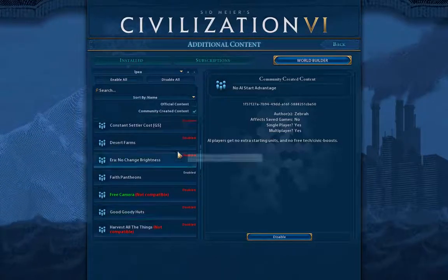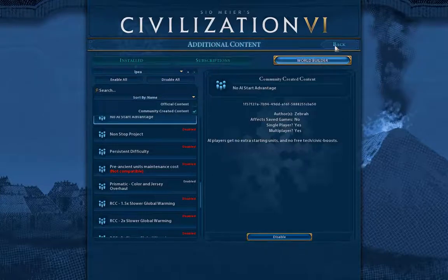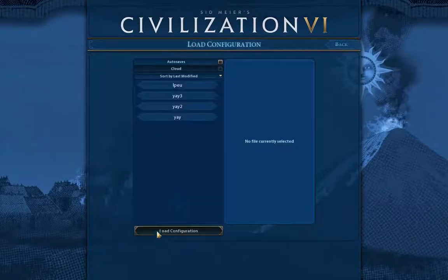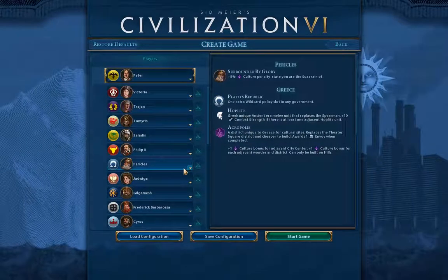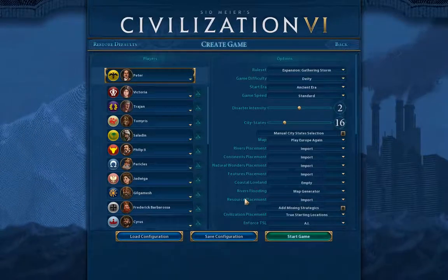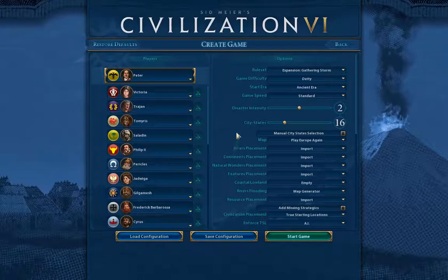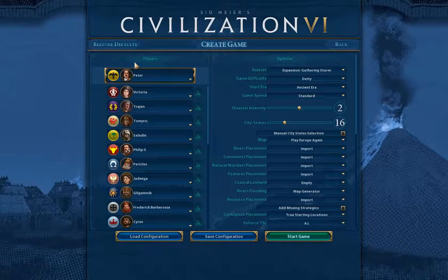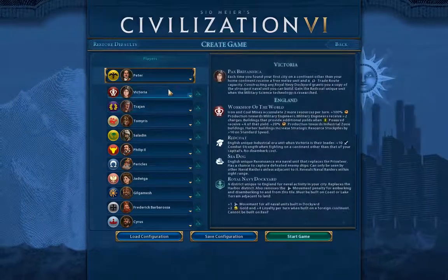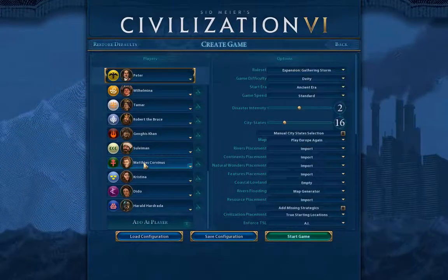So it's mostly vanilla except for the difficulty and the religions basically. I'm going to go create the game. I preset this up so you don't have to watch me selecting all this stuff for 15 minutes. I'm going to play the Europe map with true start locations as Russia, and I've included all civilizations that have a true start location on the Play Europe game map.